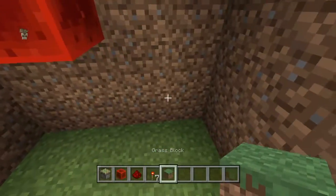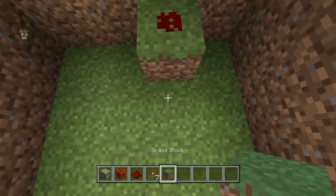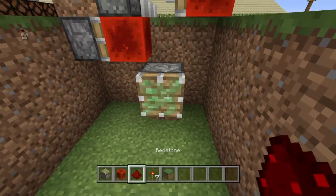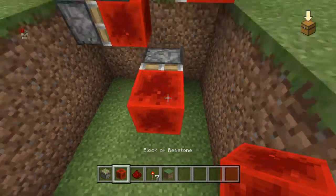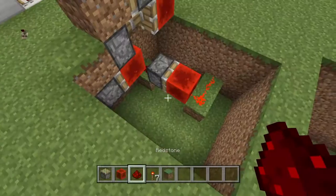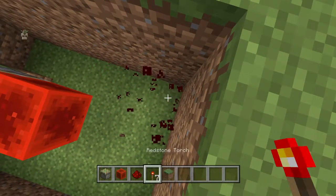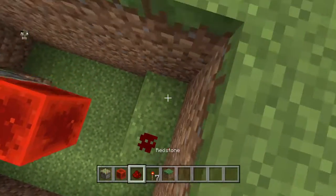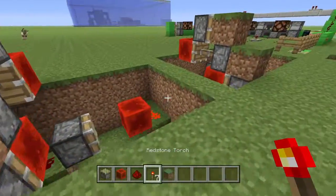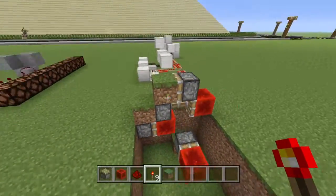You're halfway done. Put a block there and a sticky piston here, then put a redstone block and some redstone there. Oh no, I did that mistake three times last time I recorded. So put it right there and then it will be working.